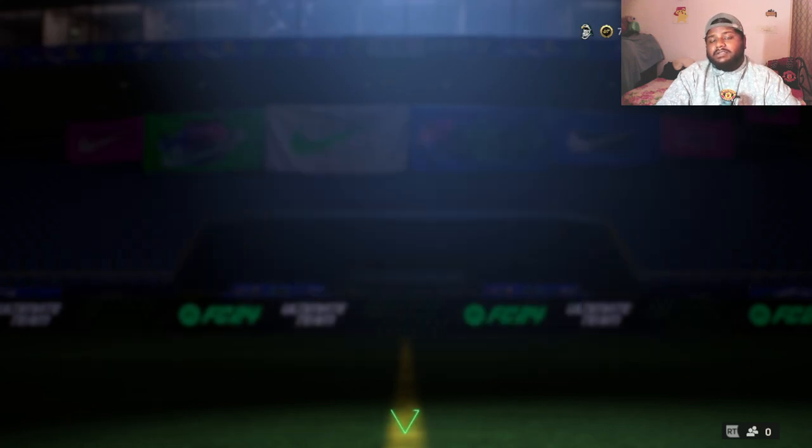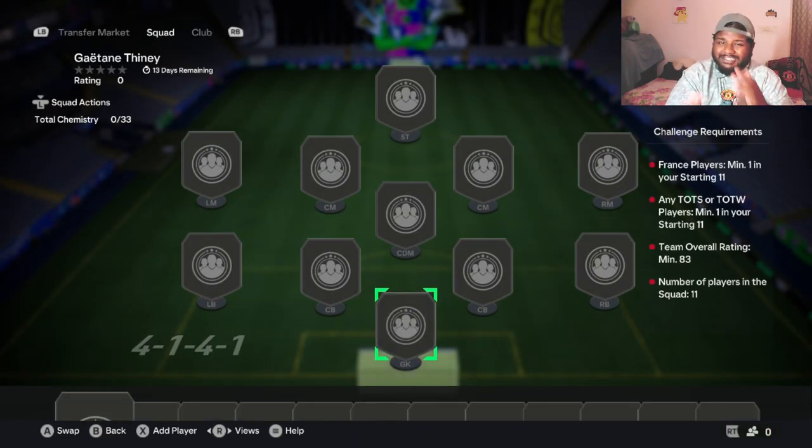Looking at the SBC aspect, the card looks really nice - 94-rated CAM usable at two positions: striker and center attacking mid. If you use one or two other players from the French women's league you can get good chemistry with her, and French players also help. The SBC only requires an 83-rated squad, which is really good. I'd definitely suggest everyone watching to complete this card.